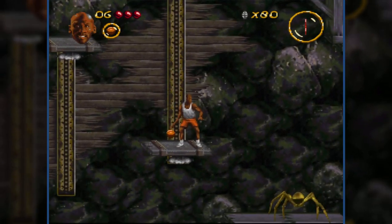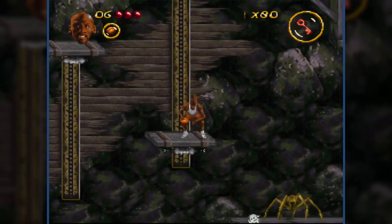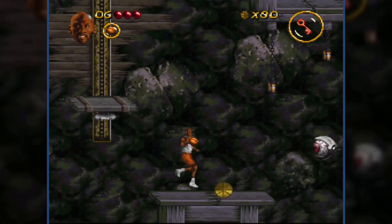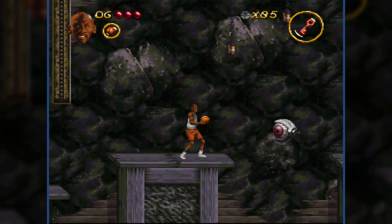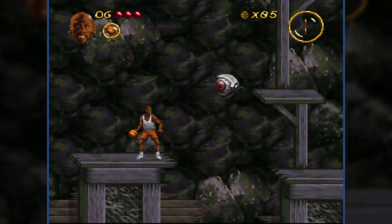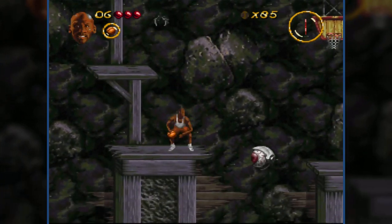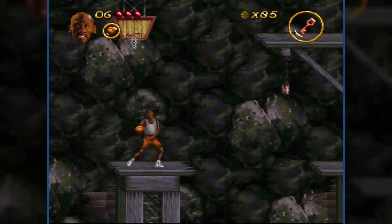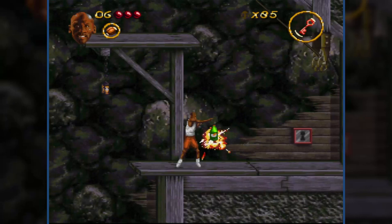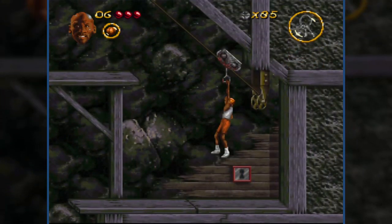Question is, where will we need to use a red key? For now, we're gonna kill the spider first. It doesn't drop baby spiders — that's good — so we can walk on there normally. Here you gotta be a bit careful not to fall into a hole. And this is where we use the red key, for another zipline probably.